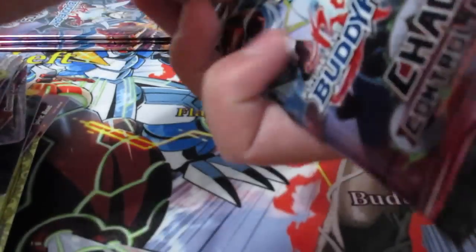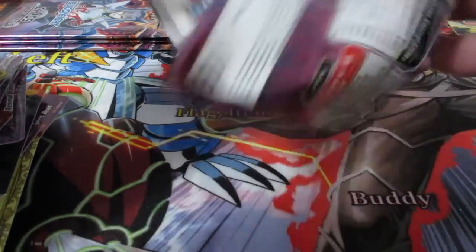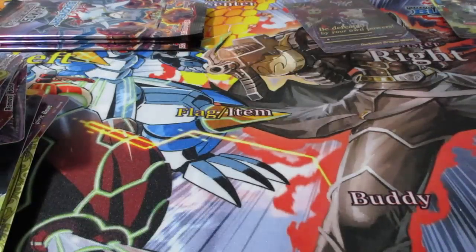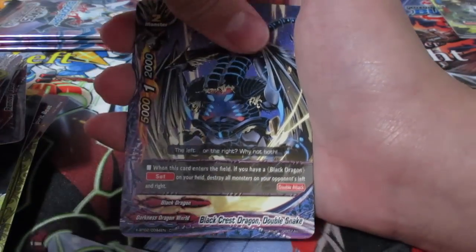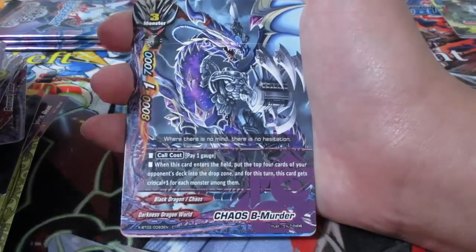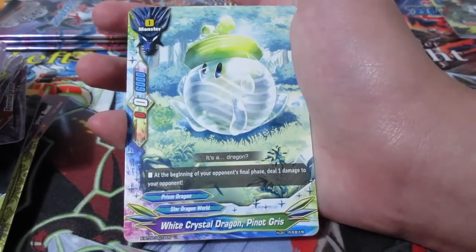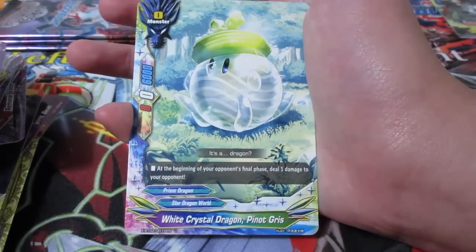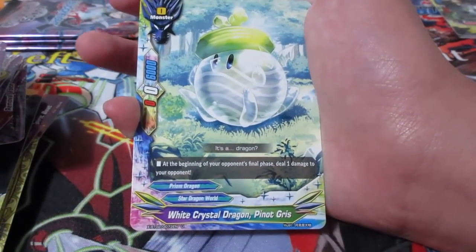Let's move on - I still believe there's a few more high-rarity cards we can get. We got Black Crest Dragon Double Snake. Selfish Purification. Chaos B Murder. White Crest Dragon Pinout Griss - this guy's a troll, he just has like zero stats but then his defense is 6,000. Size zero - beginning of final phase, deal one damage to opponent, so they're going to get one damage.